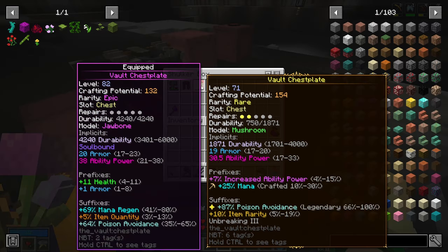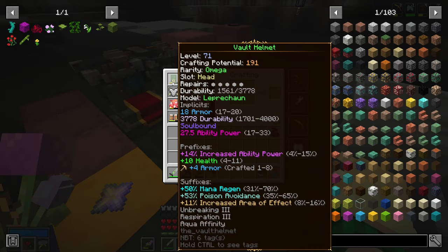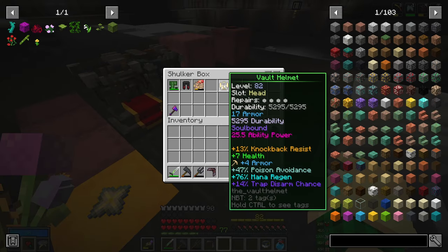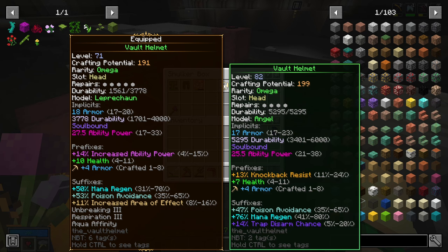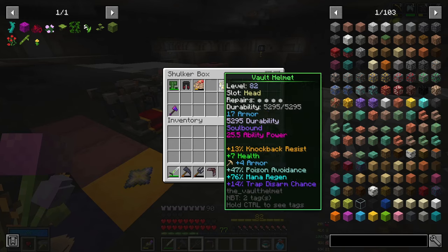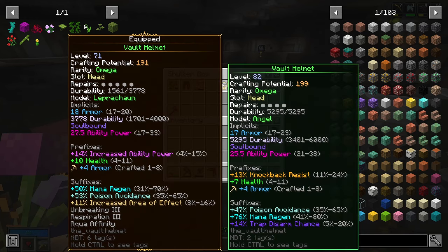We got a common pair of pants with legendary 13 health and 4 armor and 49 poison avoidance with 33 ability power. I don't know that these are better than the Omega pants that I'm using - these just won't be better. We got a chestplate upgrade: the previous one has legendary 87% poison avoidance, but because we have 64% on this - almost a max roll - and 53% on this one, we combined have more than 100% poison avoidance, so we can just sit in the slime poison no problem.